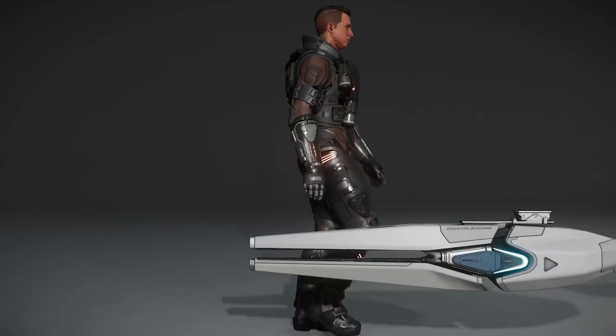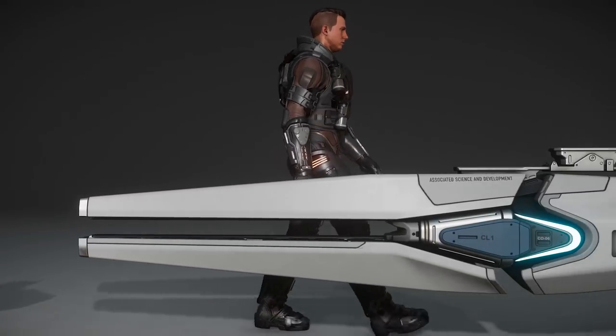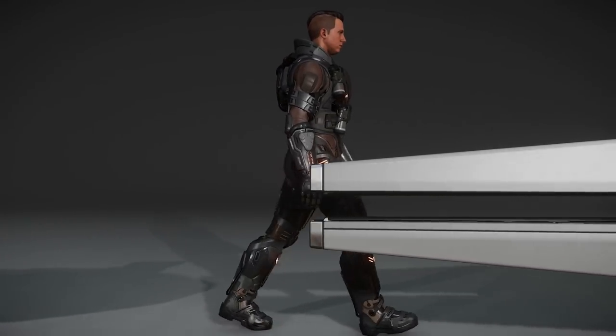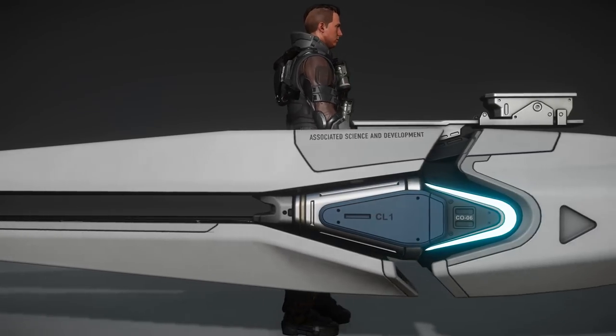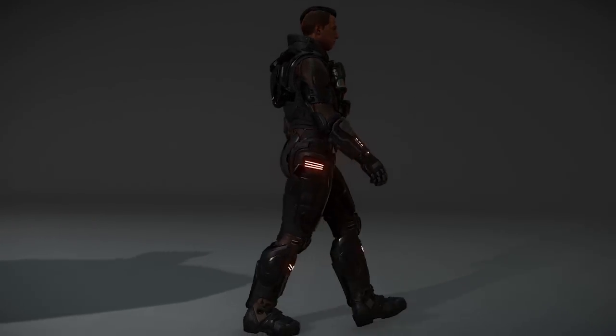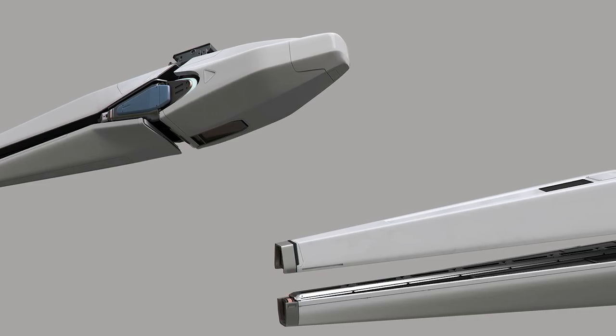The ship weapon coming for 3.2 is the Associated Science and Development DR model XJ distortion repeaters, in sizes one to three. Associated Science and Development is a new company making its debut in 3.2. They are a very high scientific, high-tech company, very clean in look and how they operate — so we really wanted to make sure we hit the right notes for that in the design. This is the first ship weapon we've created for Associated Science and Development.